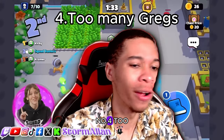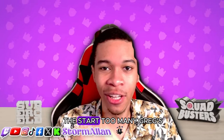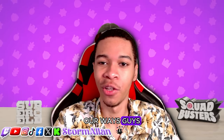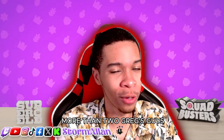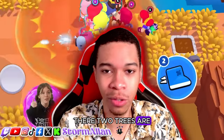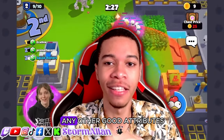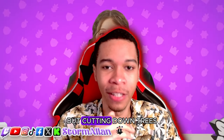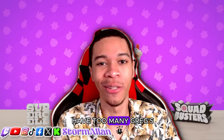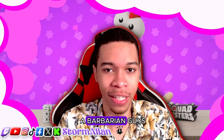Number four: too many Greggs. Remember tip one — always get Greg at the start. But too many Greggs is a waste. You don't need more than two Greggs, as you're cutting down two trees at the same time. Greg doesn't have any other good attributes besides cutting down trees. So please do not have too many Greggs, or you're going to be a weaker version of a barbarian.